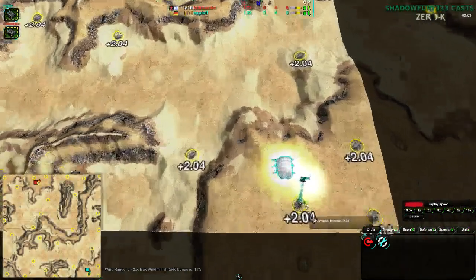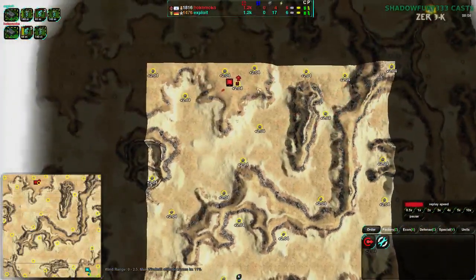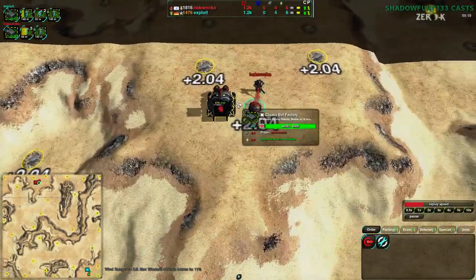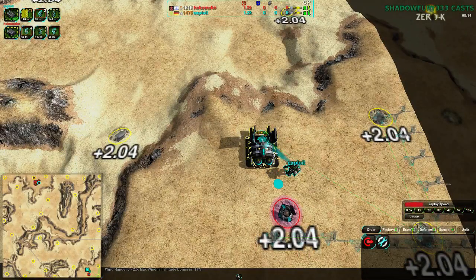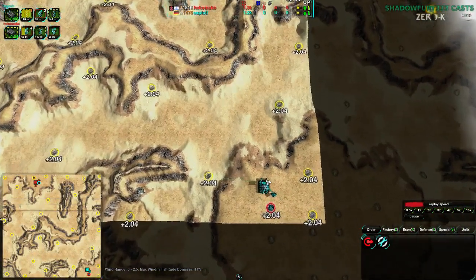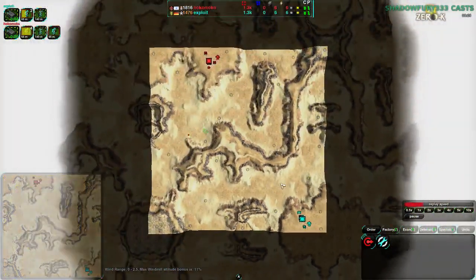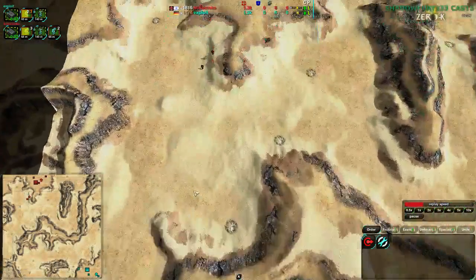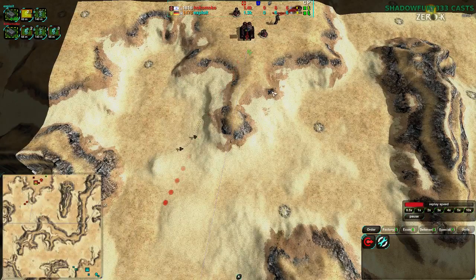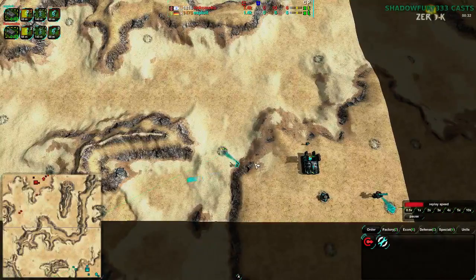Both players are going for Cloaky Bot Factory. Exploit starting out with a couple of glaives to Conjurer, while Hokomoko is much more aggressive with five glaives to a Conjurer — although Exploit is actually starting out with the Conjurer first. A little bit surprising given the size of the map and the fact that there is no reclaim whatsoever on this map.